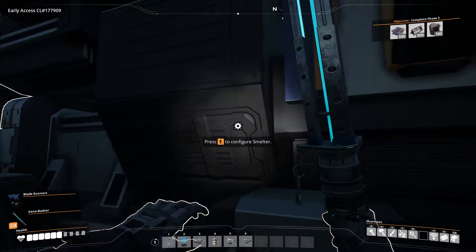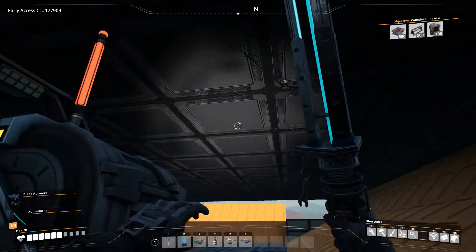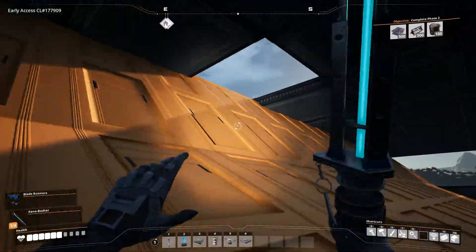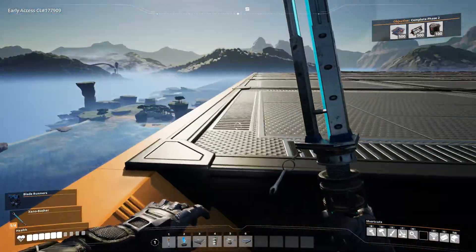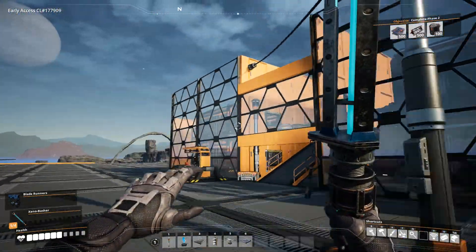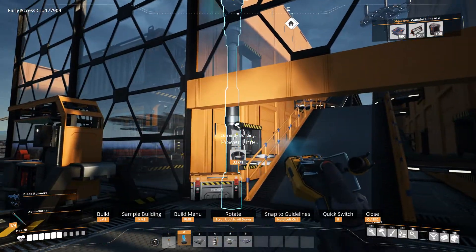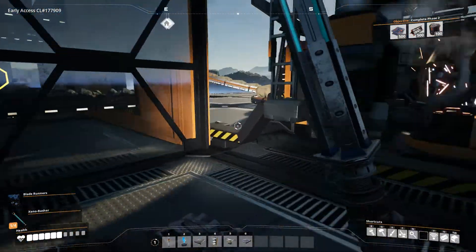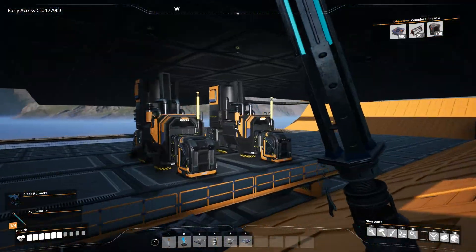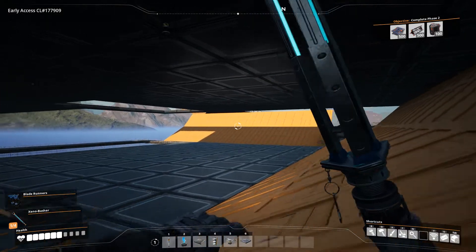No power. Why do you have no power? Because I forgot to reconnect everything up here. There we go. So now that should have power and we are yellow - good to go.